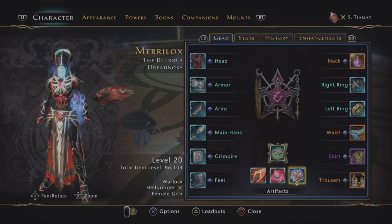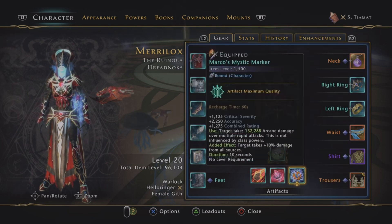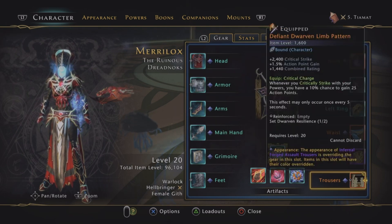Just artifacts — random artifacts, good artifacts. And like I keep saying, this 25 action point gain on a critical strike is the best AP-gathering set of pants in the game.